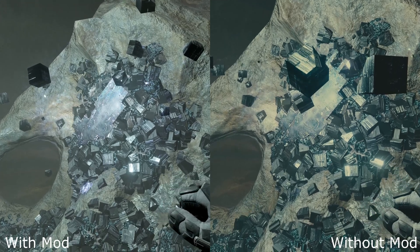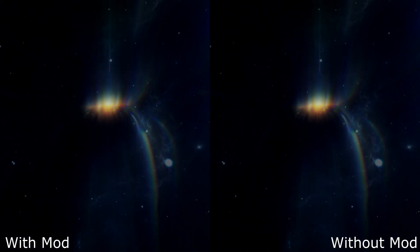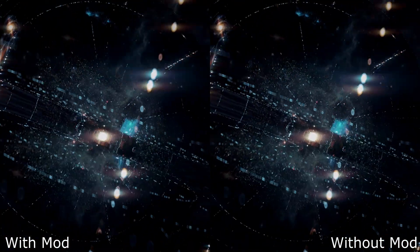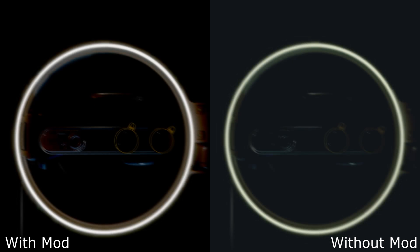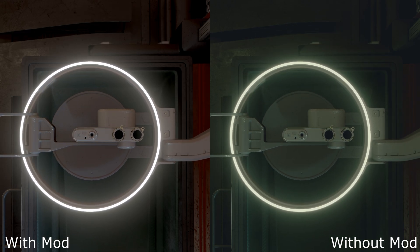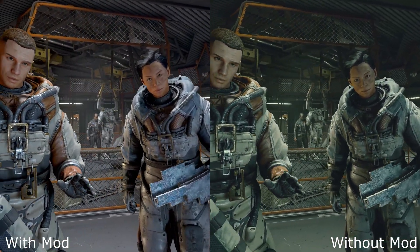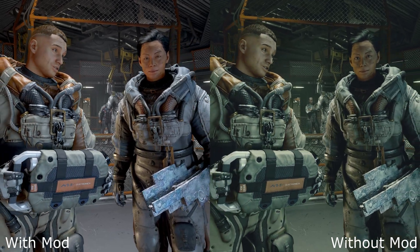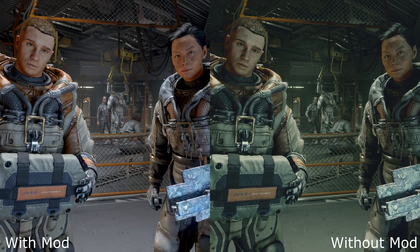One very weird thing is that this washed-out picture only happens during gameplay. When you have a sequence or cutscene, there is no washed-out look, but as soon as you jump into real gameplay like you see here, it is just terribly washed out — and I really don't understand it. A little filmic look, maybe some grain, is absolutely okay. But washing out a picture like this and putting a green filter on it is a little bit too much.